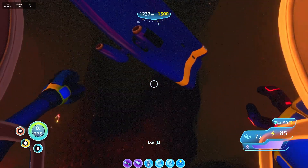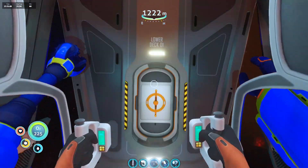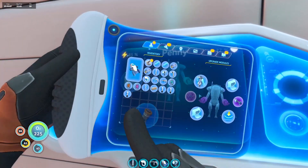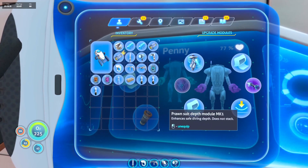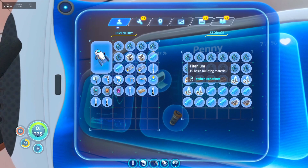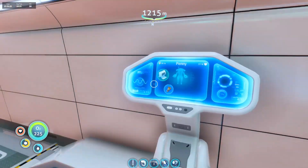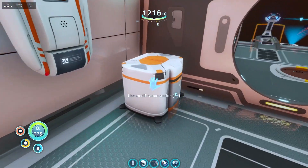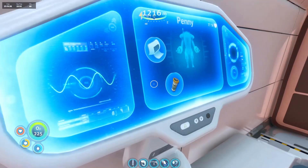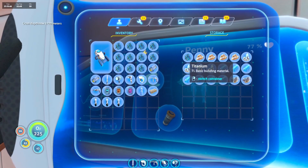YouTube gives you the bigger tools like the community tab and custom URL later than you can actually make immediate use of them, which is a bit frustrating, but it is what it is. So we take out the depth module, add the lithium, five titanium, and some kyanite — there's a load of that in here — and we can make our prawn suit depth module. Put that back in. The prawn suit will now go to 1700 metres — I don't even know if you can get that deep in the game.